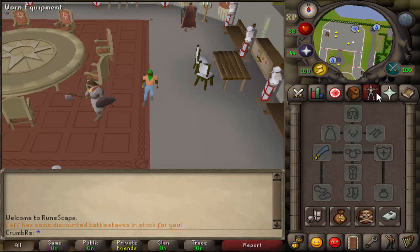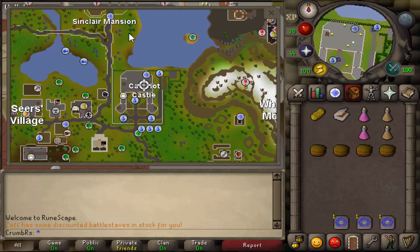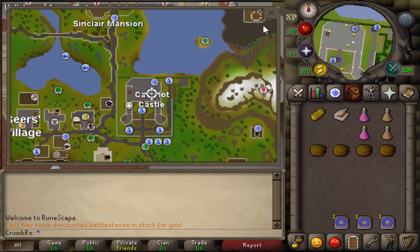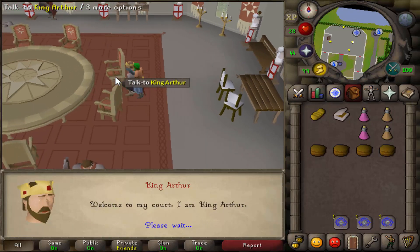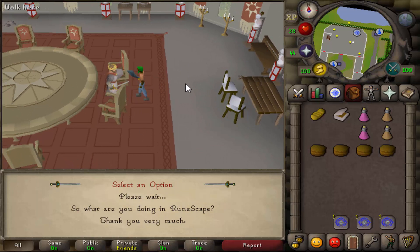Once you have all those items, along with combat gear to kill that level 39, go ahead and make your way to Camelot Castle. I simply teleported to Camelot with a tab, then head into the castle, which is to the north. Once here, go ahead and speak to the king. Say, I want to become a Knight of the Round Table, option 1.